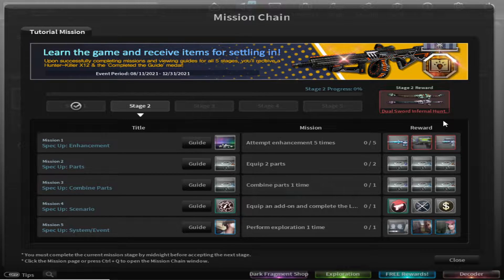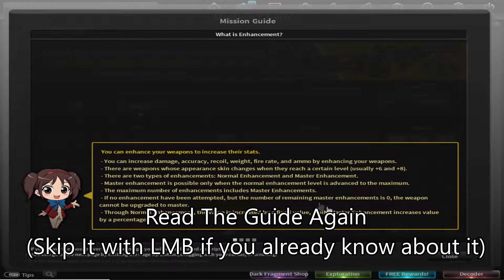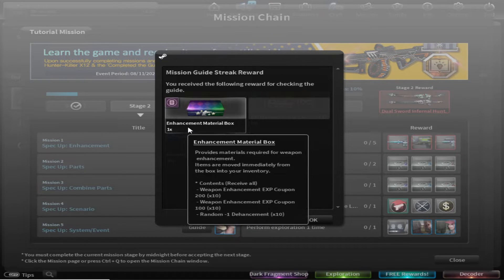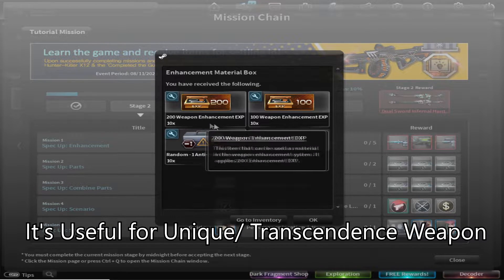Day 2 of the mission chain in Counter-Strike Nexon Studio. The first thing you might want to do is read this guide again. You have to spam the life mask button again. They gave me one piece of enhancement material box along with weapon enhancement XP.